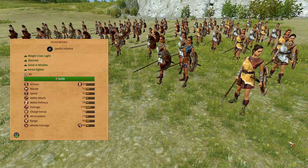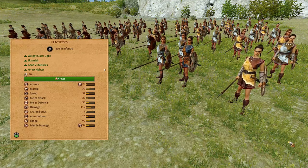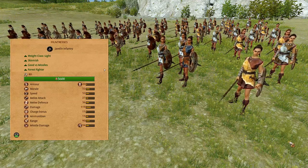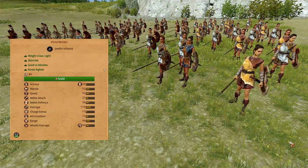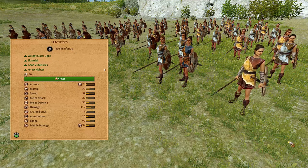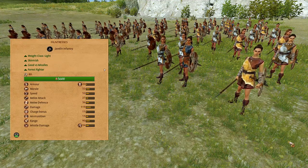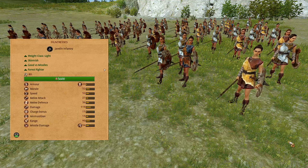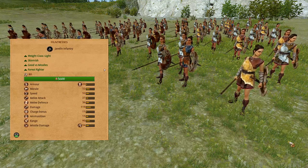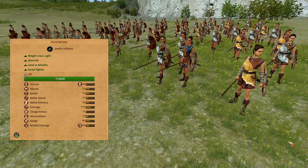Huntresses. These are a lightweight javelin infantry, fairly low armor and shielded with a missile block chance of 40%. Decent morale, high speed, average melee combat stats so they can hold their own if caught out of place. 13 ammunition, 90 range, 34 missile damage with good armor piercing values. Use these in the same way as the Skirmishers — hide them on the sides of the battlefield and bring them out to fire at the enemy frontlines' backs.